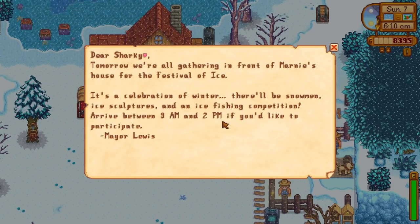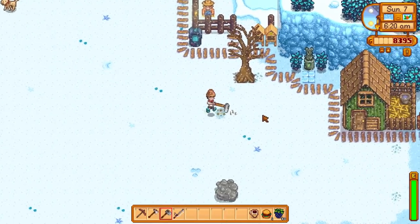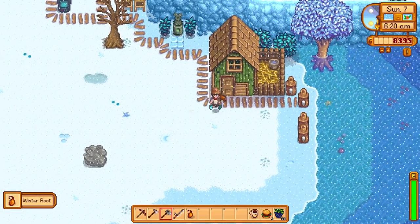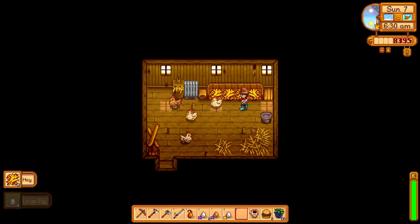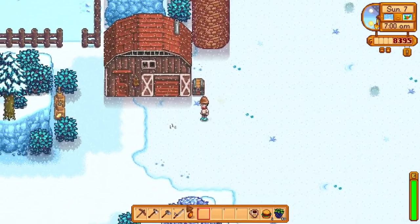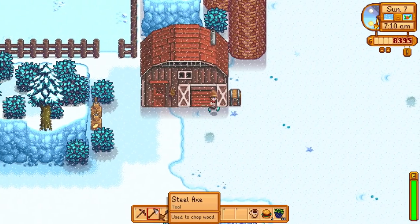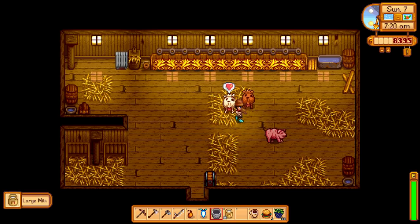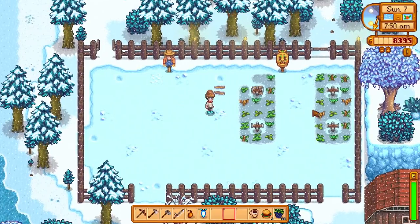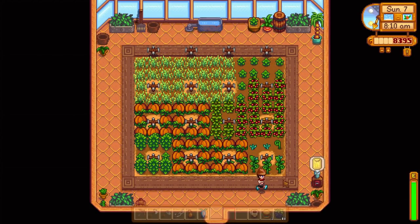Mayor Lewis — in front of Marnie's house there's the Festival of Ice, of course. 9am, we'll do that — why not? We can start doing all of the festivals now. Finn — wormies! Winter root. Good morning chickens, how did you sleep? Nice and cosy with the radiator. Chickens all done. More wormies — a snowy yam, let's go! I need the milker — I'm going to put this chest inside so I can never forget. Oh look, the winter seeds are coming up! We have a field day inside this greenhouse today.